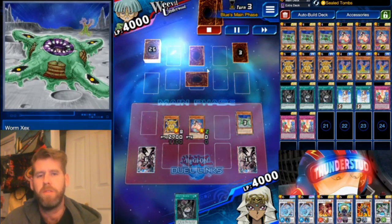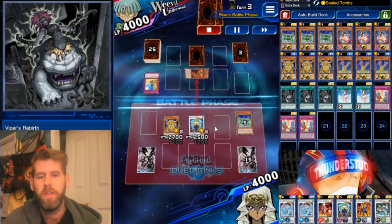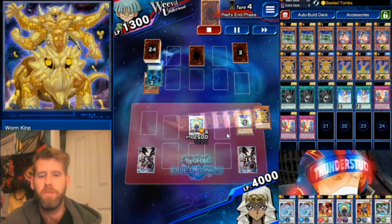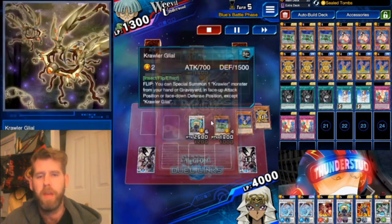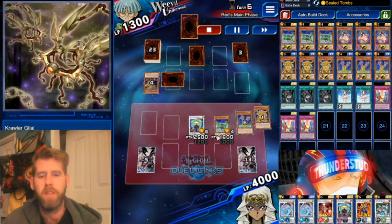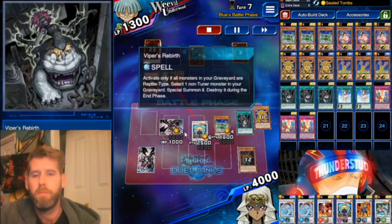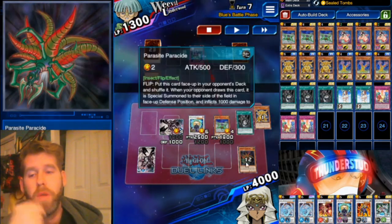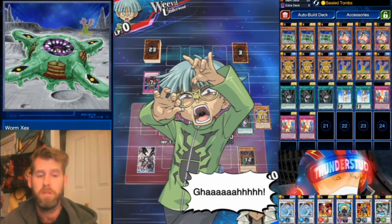We have our Lamia, so we Super Team Buddy Force Unite for Worm King — that gets rid of Zex to destroy their Desert Sunlight. Now we Viper's Rebirth Zex right back into an Archfiend's Claw, which can't be targeted, then we swing with Worm King — great stuff. Later, we Viper's Rebirth Zex again; he has to floodgate our Zex, uses Reverse Trap, but it does nothing. Lethal! Easy win over the stall deck — Worm King recycling monsters is great.